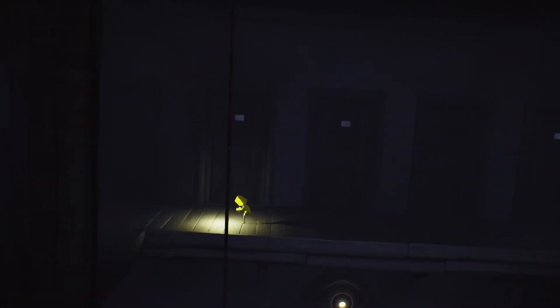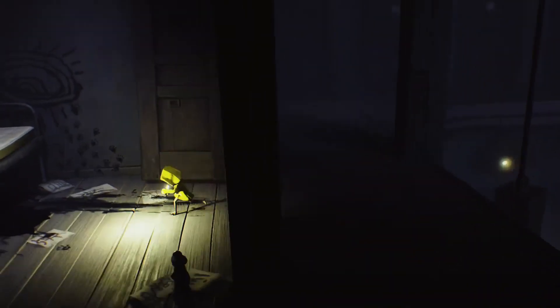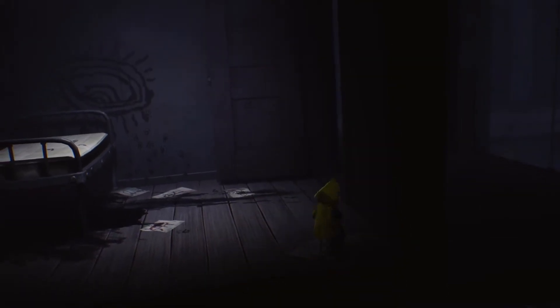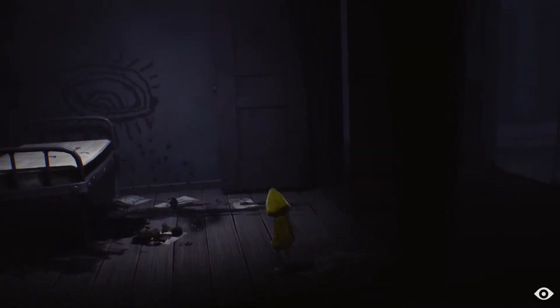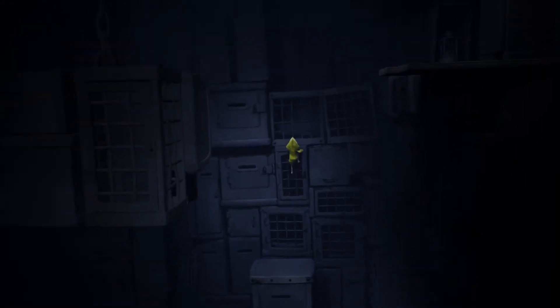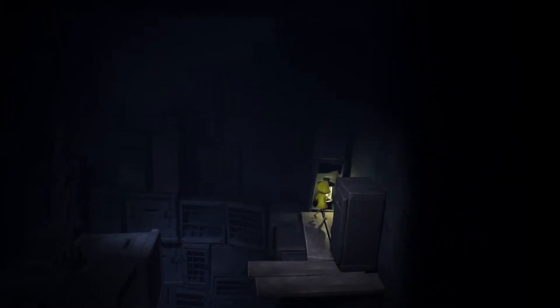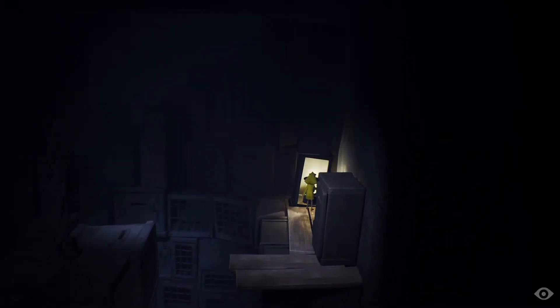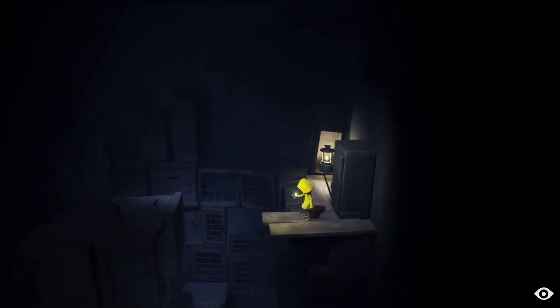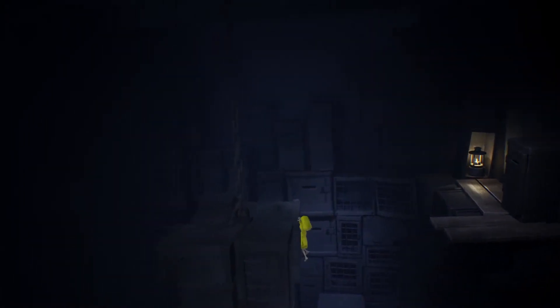The last statue is actually down this way in a secret room — I went to this room in my playthrough but didn't break the statue because I didn't know what to do with them. You throw it and there you go — that's all the statues in Chapter 1. There's the next lantern — lit. I got a trophy — 'Light Up Your Life' — I wonder if that's for doing all the lamps in Chapter 1.